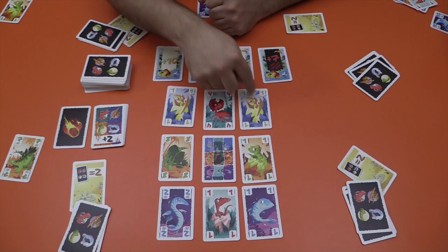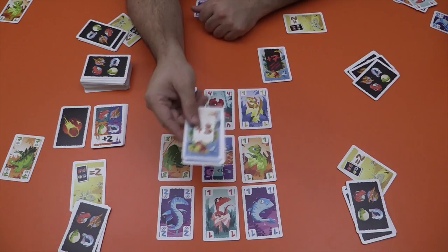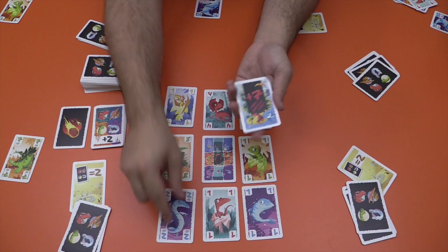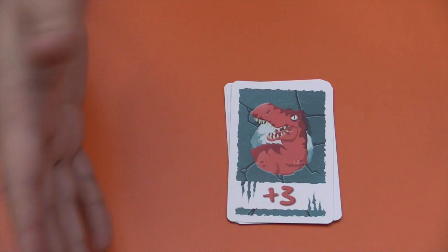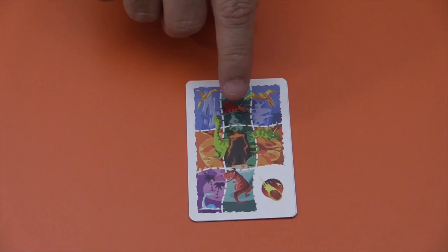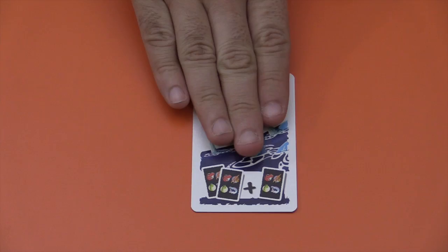Whichever player first puts a dinosaur in every spot around their island is going to get this plus-ten card — that's ten victory points. Second player to do it will get plus five. Whoever has the most claw symbols on their dinosaurs at the end of the game gets plus seven. These special round cards do a few different things: this one gives plus three to the red ones when you play from your hand; this one adds plus two to every play no matter the color; this one cancels a specific spot on the island so no one can take that card this round; and this one lets you play three cards instead of two. There are 25 of these cards and you only use ten per game, so there's some variety.